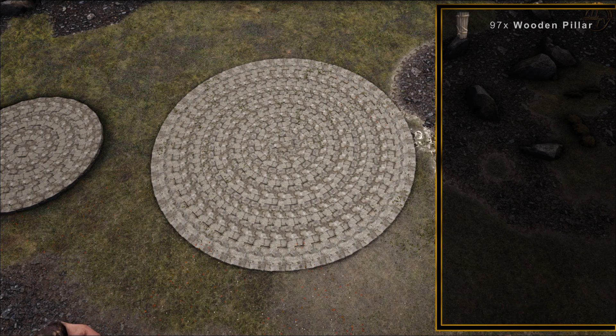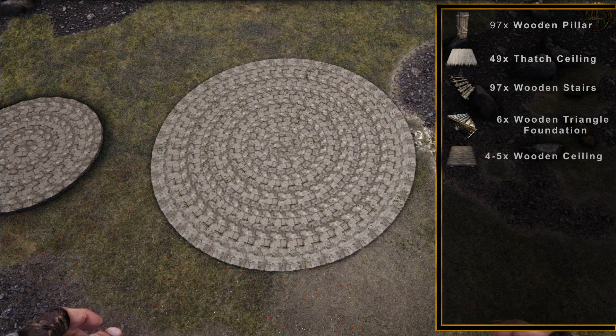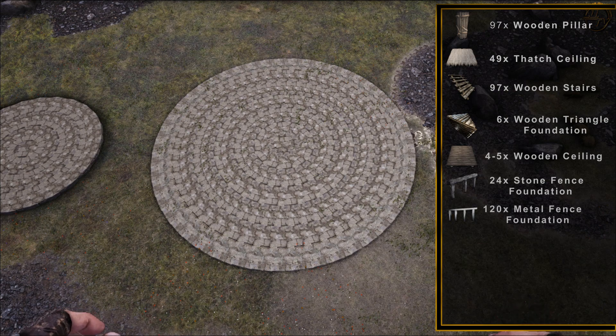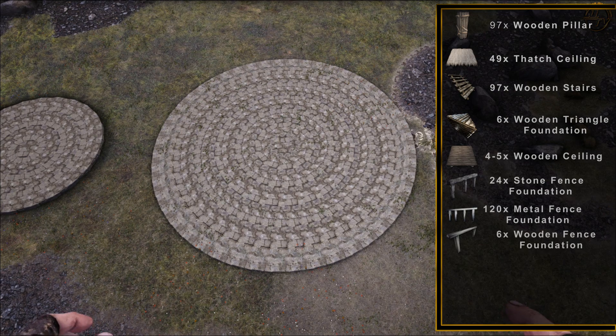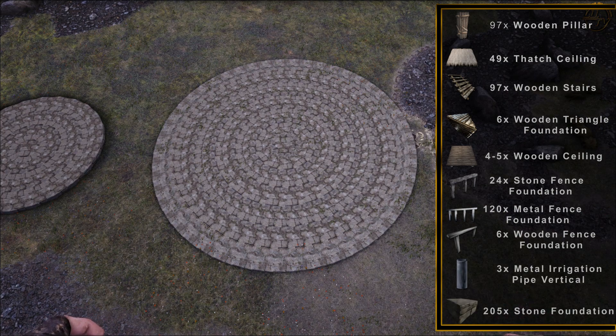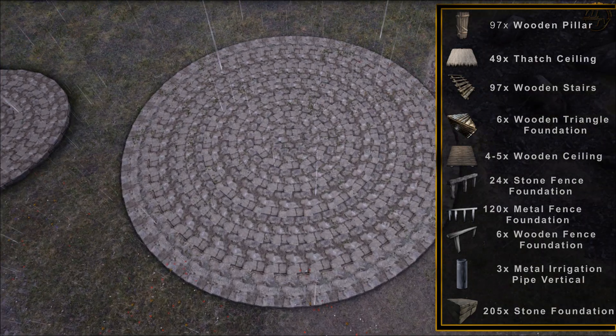Ihr benötigt für die Circle Base: 97 Wooden Pillar, 49 Sedge Ceilings, 97 Wooden Stairs, 6 Wooden Triangle Foundations, 4–5 Wooden Ceilings, 24 Stone Fence Foundations, 120 Metal Fence Foundations, 6 Wooden Fence Foundations, 3 Metal Pipes und 205 Stone Foundations. Rechnet ruhig circa 5 bis 10 Stück mehr ein, dann seid ihr auf der sicheren Seite.